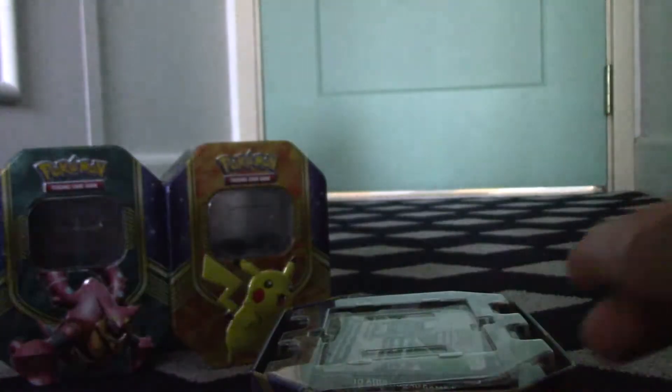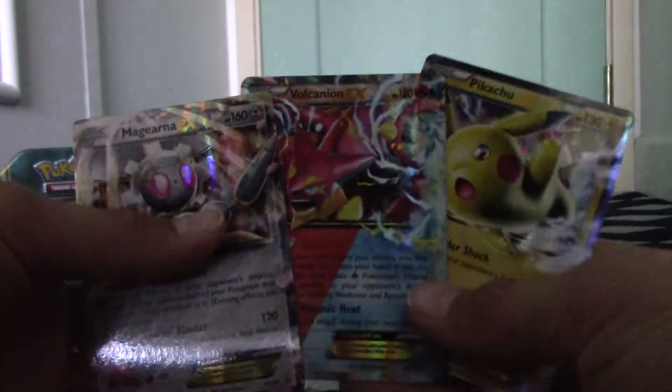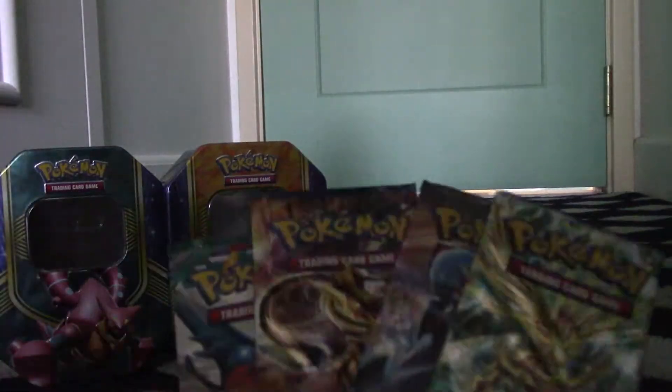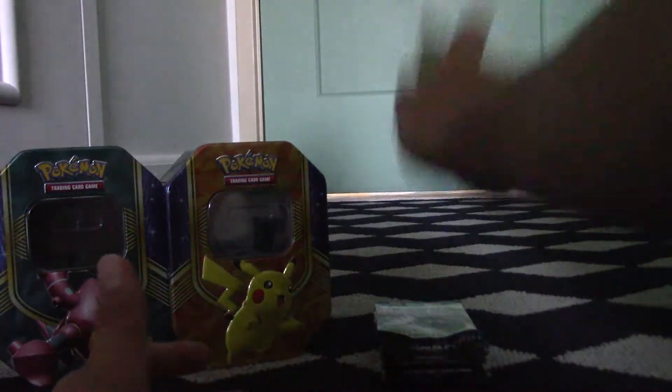Now the Magiana tin — love opening these, it's so fun. Magiana EX, so beautiful. Now I have three promo cards from these tins — it's awesome. Code card again, and two Steam Siege, an X and Y Furious Fists, and a Breakpoint pack. So that's four Steam Siege total, two Breakpoint, and two X and Y Furious Fists.